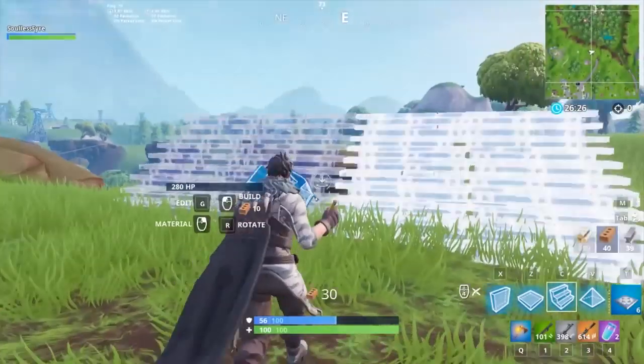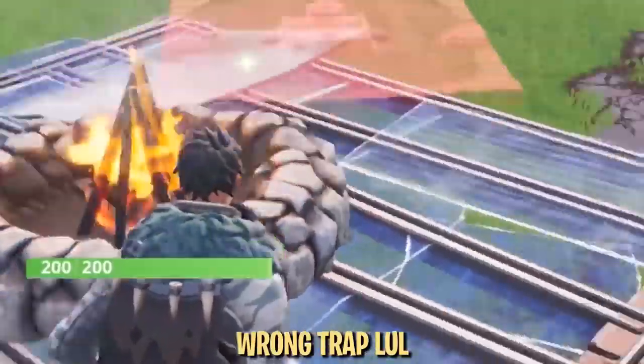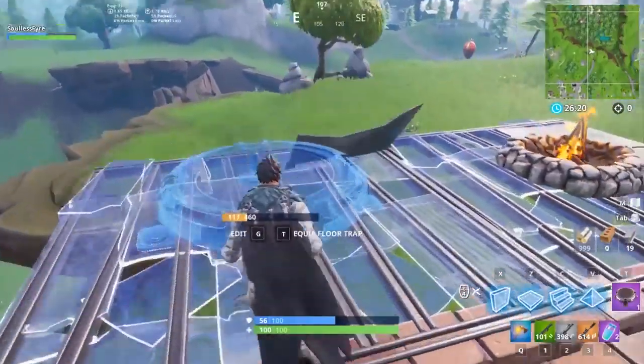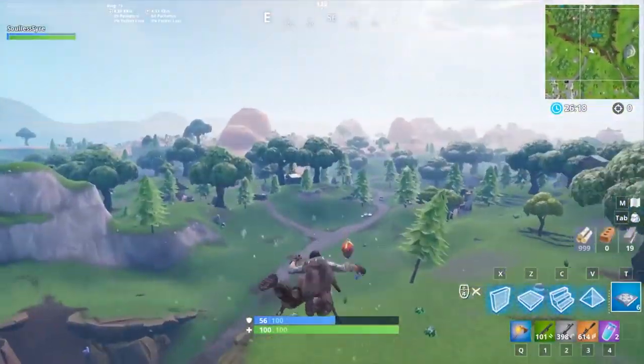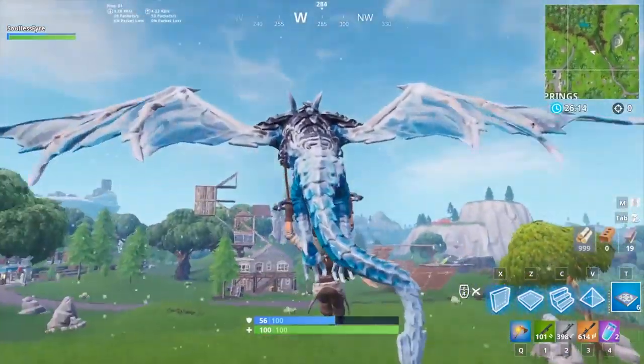Launch pads are a great mobility item for making hard rotations and disengaging from tight situations, but they do have a downside: other players can follow you. This means that your opponents can also get free rotations from your pad, or if you disengage, you'll probably only get away for a few seconds before they catch up.